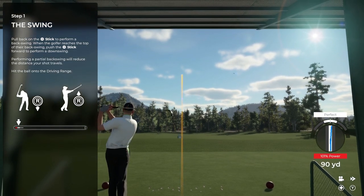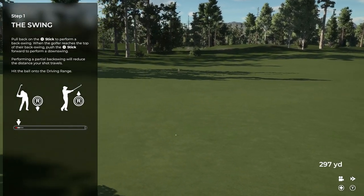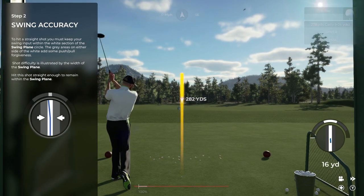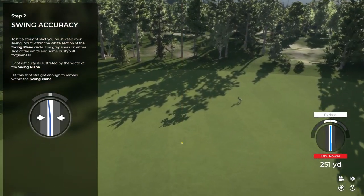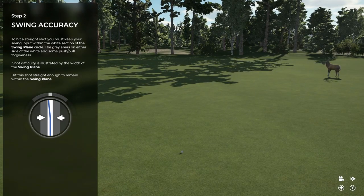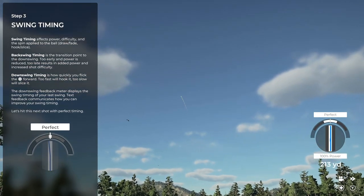We have a tutorial in PGA Tour 2K21 that will help you jumpstart or perfect your game. We start off at the ground level by introducing you to the basics of how to execute a golf swing, teaching the fundamentals of the joystick movement and stepping through the information highlighted with the on-screen HUD elements. Just below the golfer's feet, you'll see the power meter, which helps you visualize the timing of your backswing and the transition to your forward swing. The circle on the right side of the screen combines information on how straight your joystick movement was and the transition speed from backswing to forward swing. All three elements combine to communicate the impact the swing had on the ball flight you see on screen.